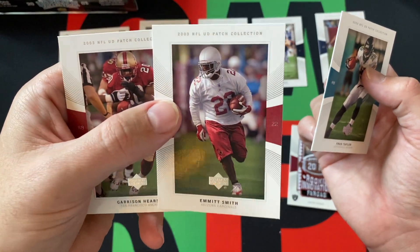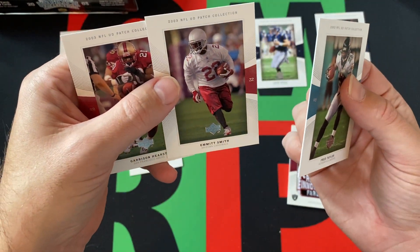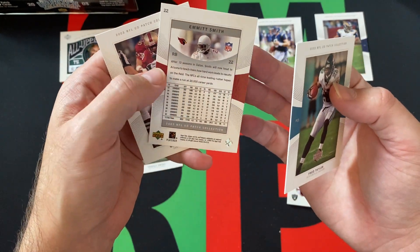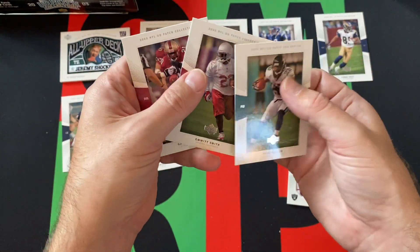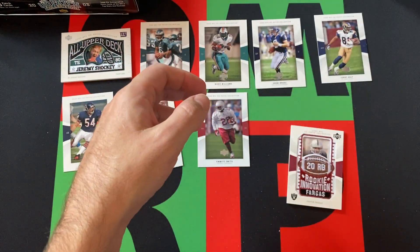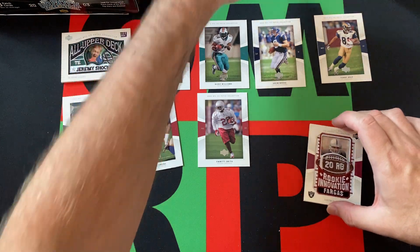What's going on with the helmets not having logos? This must be a bad Photoshop job or something — that's just weird. But Emmett Smith on the Cardinals is weird in general. Garrison Hearst rounding things out there. So yeah, we got another patch card.